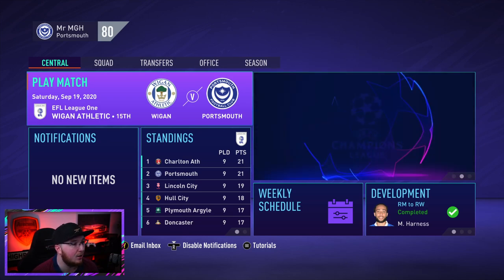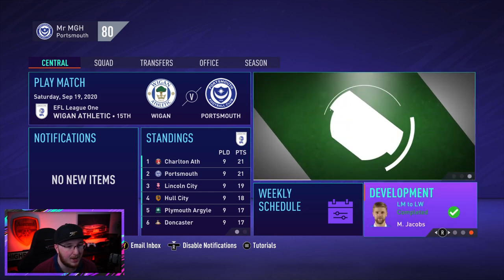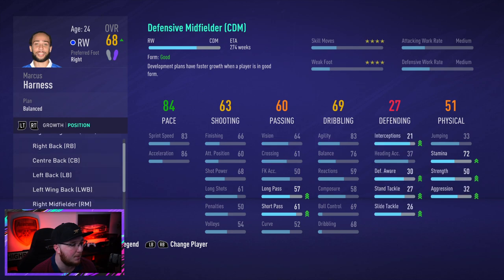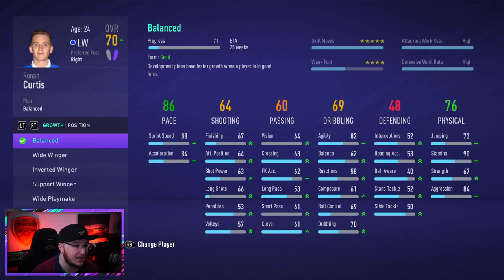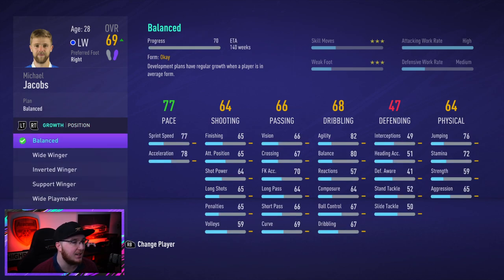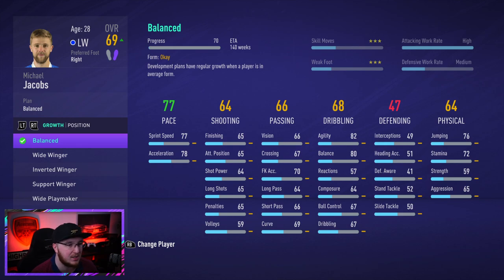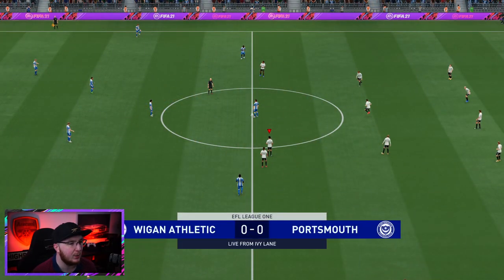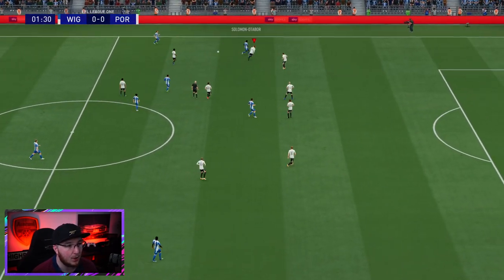Now it's time for Wigan - I can't believe they're struggling in League One after being a Premier League side. Several players have finished development: Harness is converted to right wing but I'm changing my mind to left wing, which will take two weeks. Curtis is now a left winger and goes up to 70-rated - our first 70-rated player! Jacobs is 69-rated but I'm not sure I'll keep him for the future - he might be in a swap deal in January. We're also the joint top-scoring team with 18 league goals.